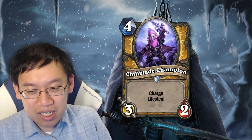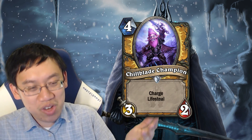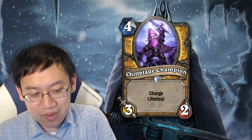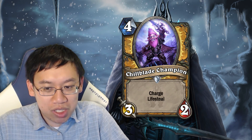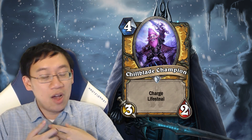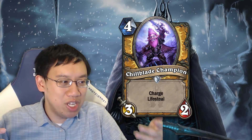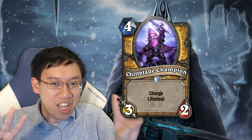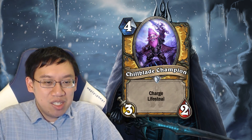This card has the potential to basically deal infinite damage and heal you infinitely. Most minions only deal infinite damage, but this minion can deal infinite damage and heal you infinitely. In an aggro matchup on turn 4, you play Chillblade Champion and hit face. The opponent has to trade into your Chillblade Champion, because if you're dealing 3 a turn and healing 3 a turn, that usually outraces whatever they can do. You charge Chillblade Champion into their face, they trade a minion into it — which basically has taunt in that matchup. Chillblade Champion will have dealt 6 damage and gained you 6 health because it deals and heals twice.